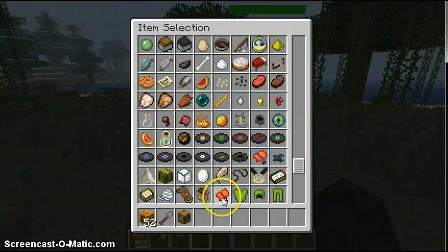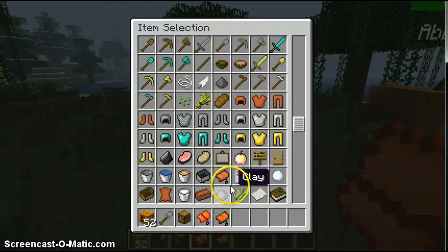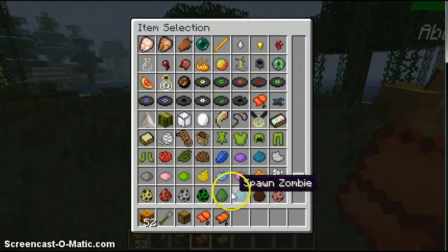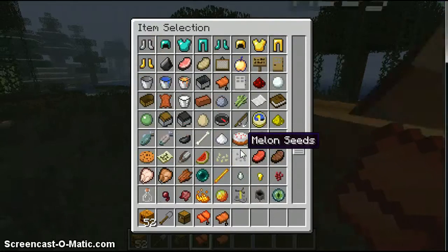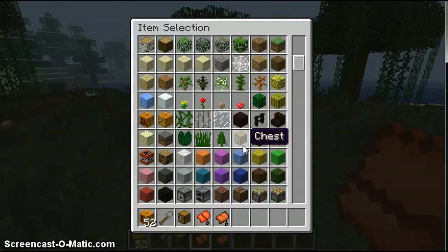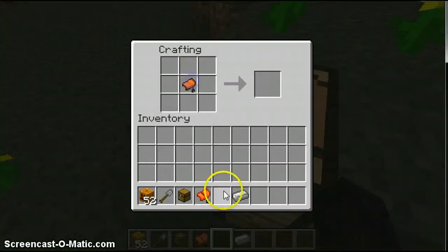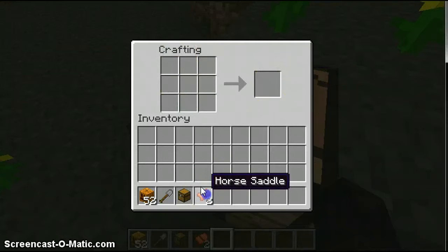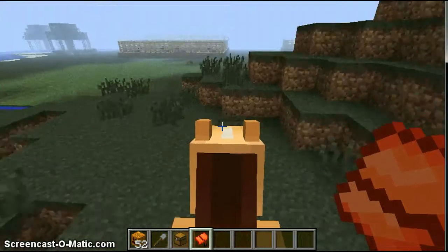To craft a horse saddle you have to have a saddle and one iron ingot. You put it in the middle like that — it's the same way by taking a saddle and putting the iron ingot right here. Put it right there and there are your horse slots.